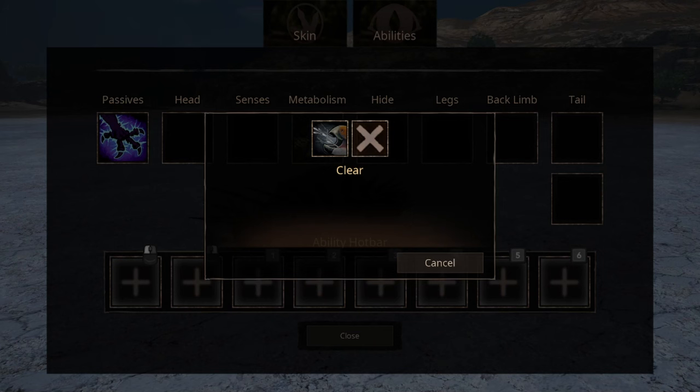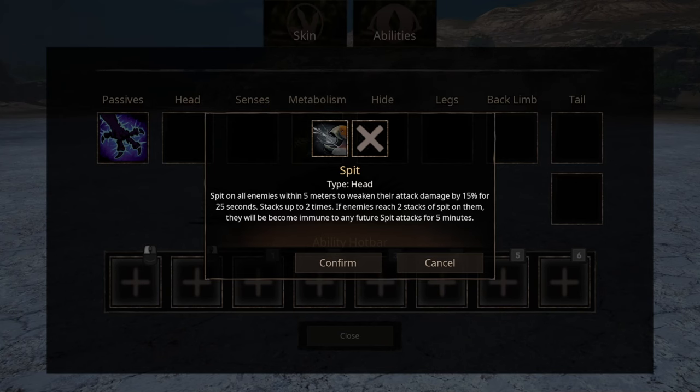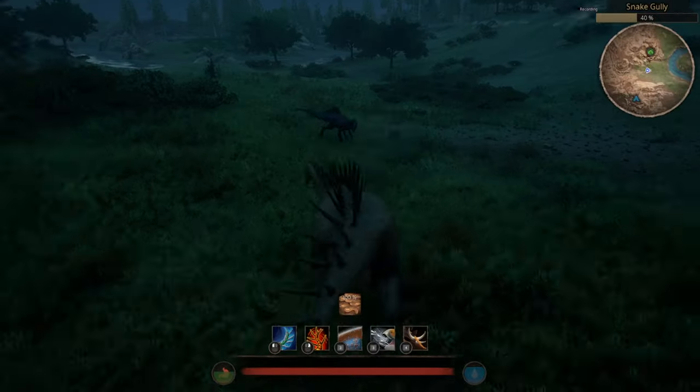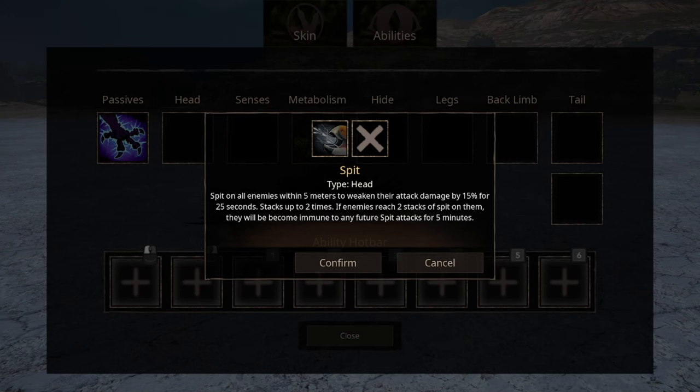For our abilities, we have the first projectile in the game — a spit projectile. If you spit on your enemy, you will give them a damage-reducing debuff. You can stack the effect of the spit up to two times, after which the opponent will become immune to any more spit attacks. The range on this ability isn't really that great; you need to get up close and personal for it to be useful. There's also a cooldown on this ability of around one minute.